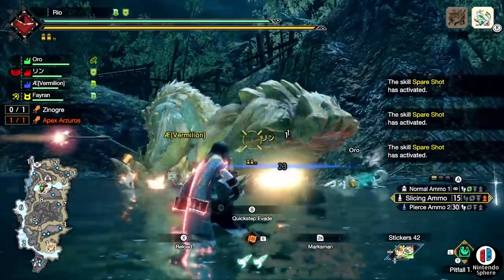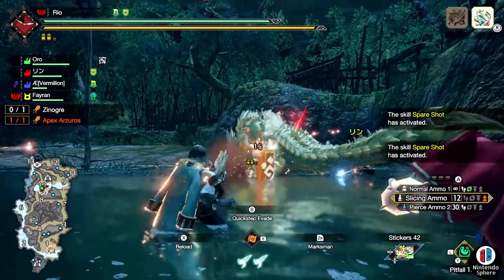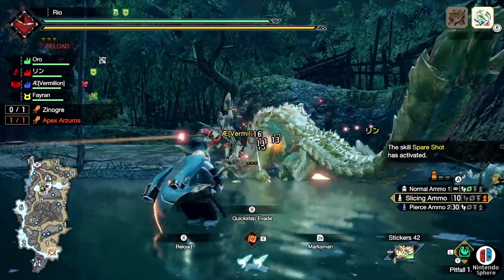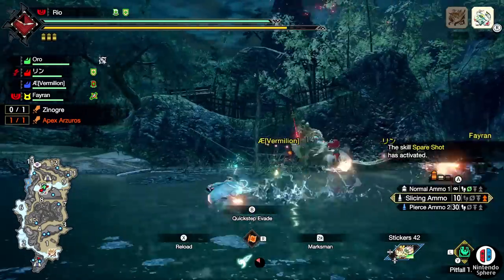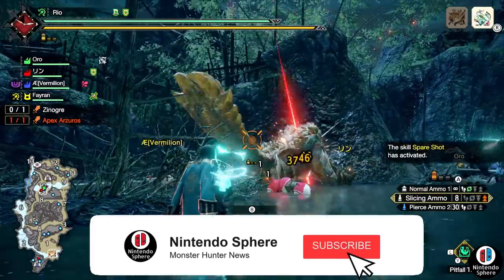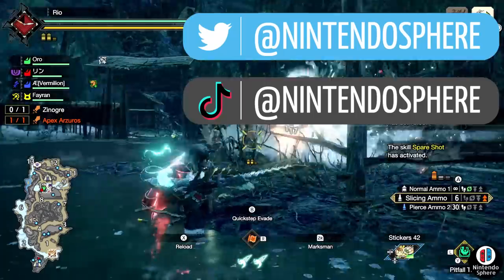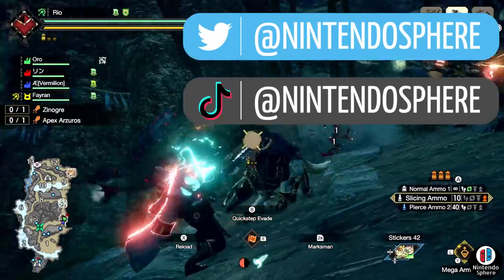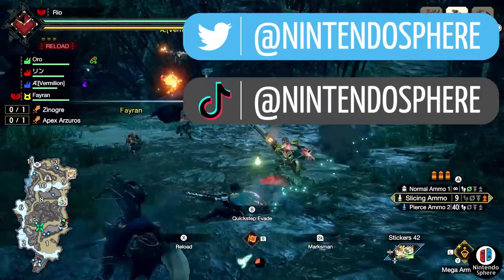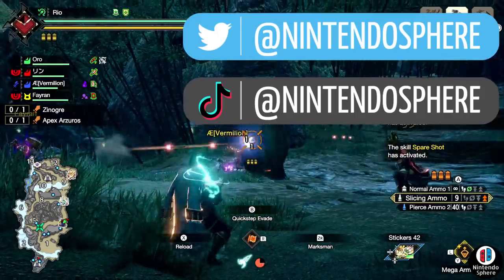So this is the grind — on top of augmenting armor and weapons, which I'm not covering in this video, unlocking afflicted five-star quests works through RNG. It's yet another RNG grind they added. Let me know in the comments how much of a pain this will be for you. I'll keep grinding to unlock all the monsters. If you're new to the channel, leave a like, subscribe, and hit the bell for notifications. Thanks so much for watching — see ya!